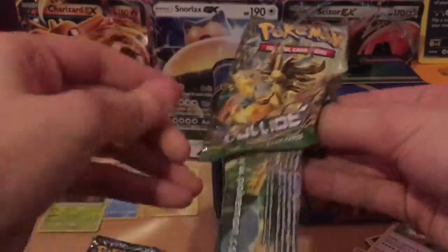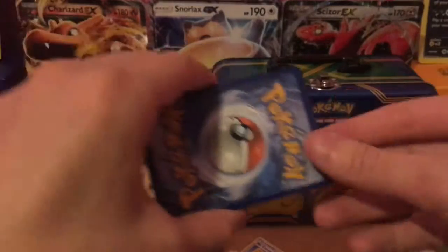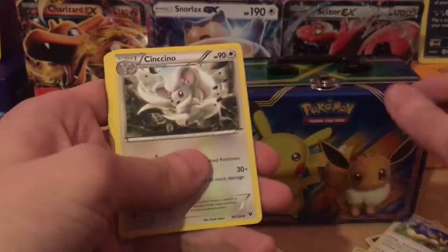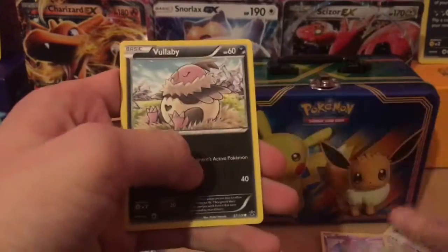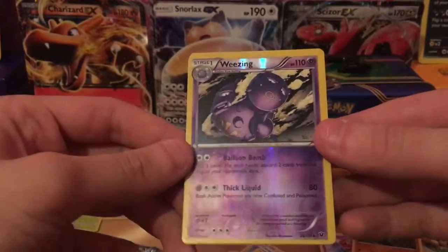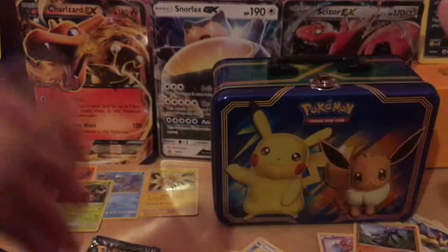Next up, XY Fates Collide. Let's hope for some GXs, some Full Arts, some Rainbow Rares, Secret Rares - all that good stuff that we really want to get. There's your code. Fossil, some sort of ratty mouse thing, Special Energy, another Diglett, Spoink, Cofagrigus, Vullaby, Riolu, Weezing reverse - that's a pretty cool one, I do like that one. And I'm not even going to know what I'm saying for its name.